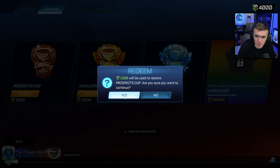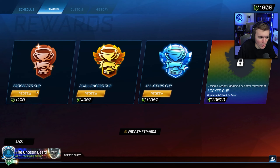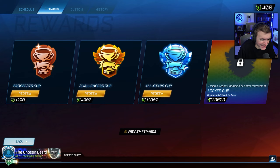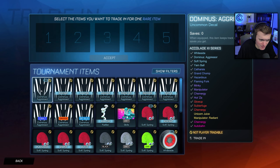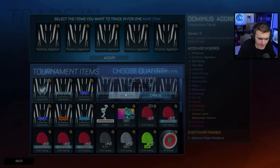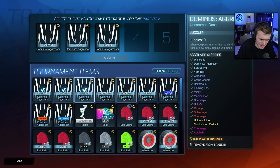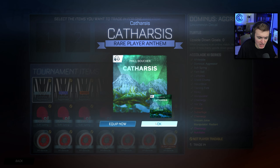Orange White Side — there you go, not bad. Black market from a Prospect Cup? Burnt Sienna — okay. Listen: painted, certified import from a Prospect Cup costs 1,200 credits — that is not bad. I will take that. But for a Prospect Cup opening, I think this was a W, like 7 out of 10, just for how many imports we're getting — it's crazy.